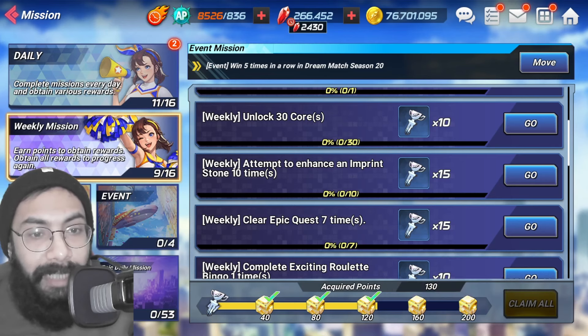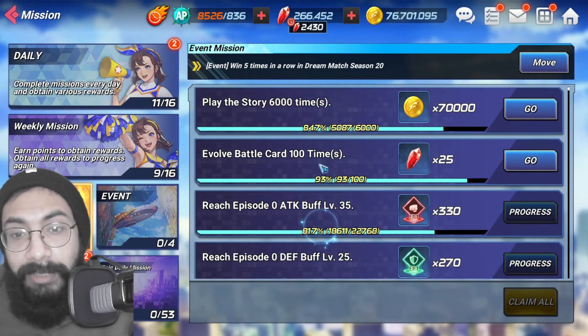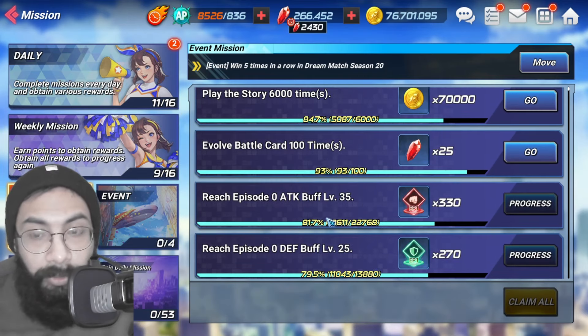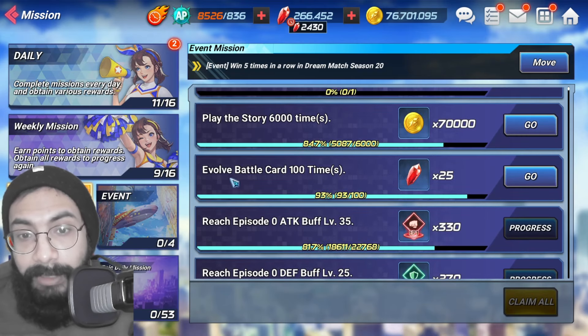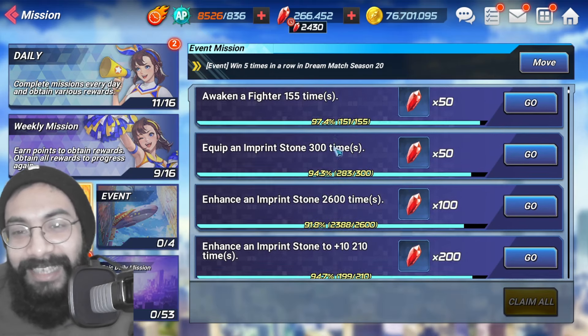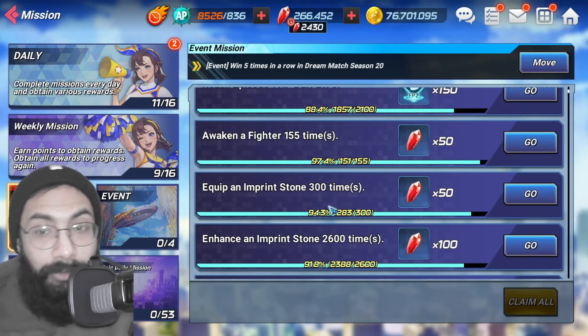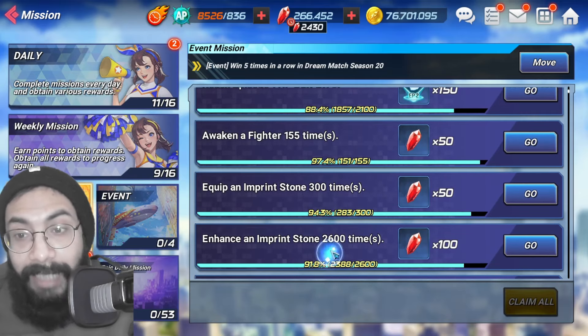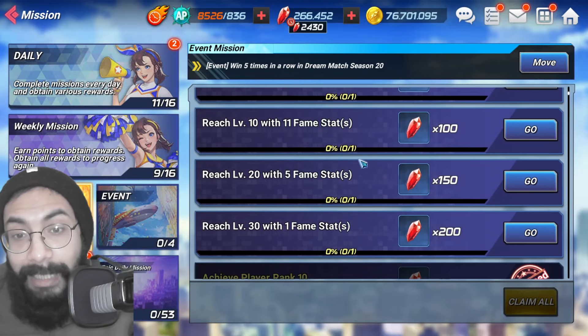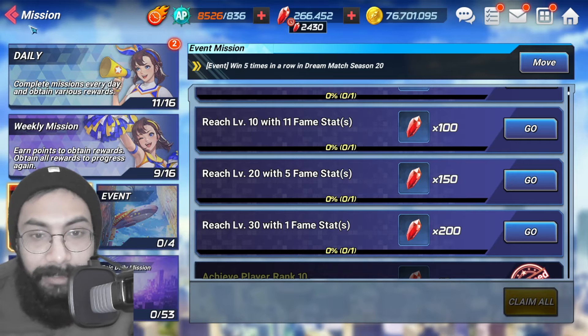Next I'm going to talk about the achievement section. This section is about different achievements that you cannot complete in a single day — it depends on your gameplay. For example, evolve battle card 100 times; I haven't even completed it. It takes a lot, but as you progress throughout the game and do different things, these tasks will be completed and they will give you a huge amount of rubies.